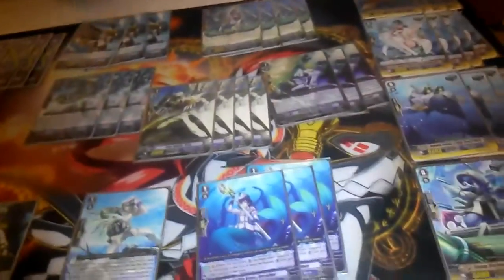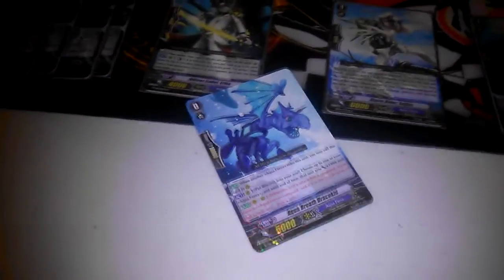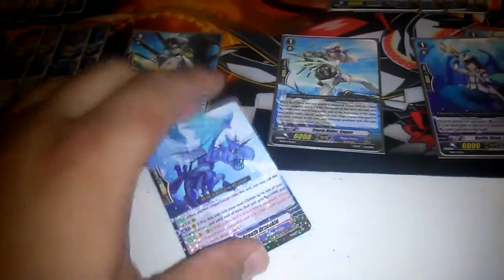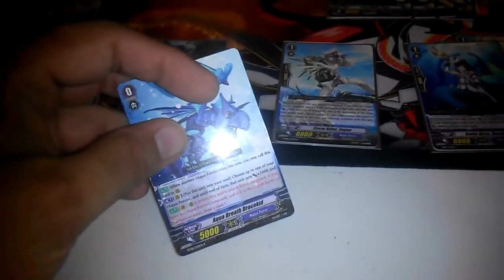There he is — Aqua Breath Draco Kid. He's nothing. The only effect is put him in your soul, choose a unit, and give it power — that's meh. When you attack with the fourth unit you draw a card, but he's bad, don't bother with him.